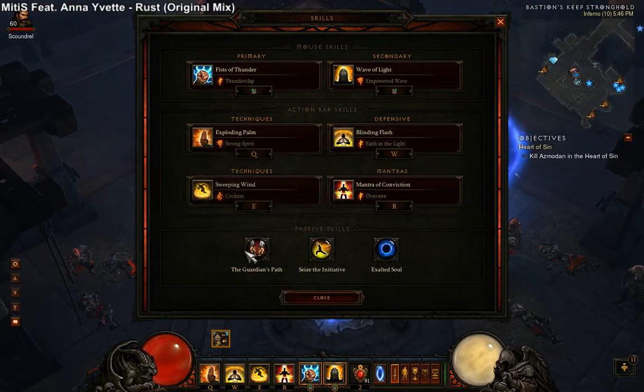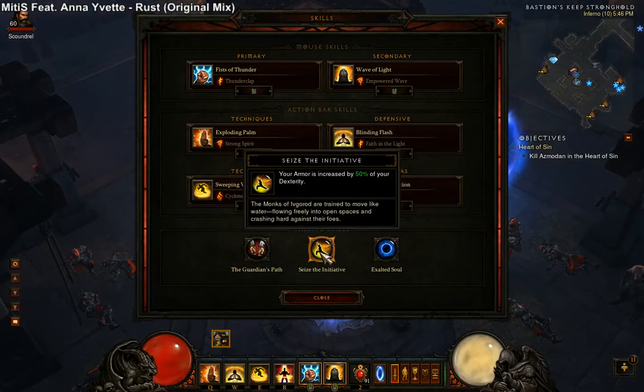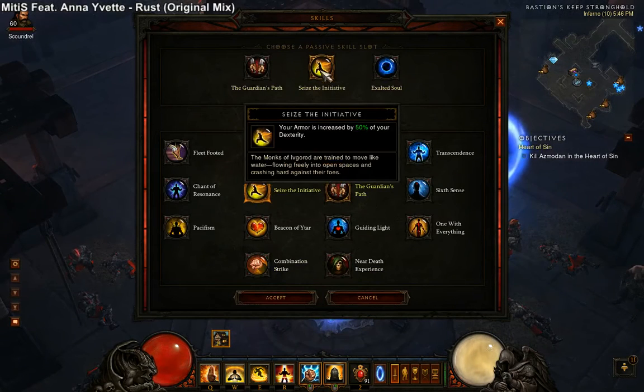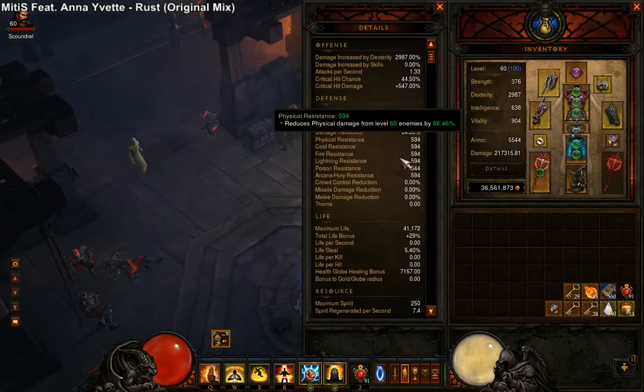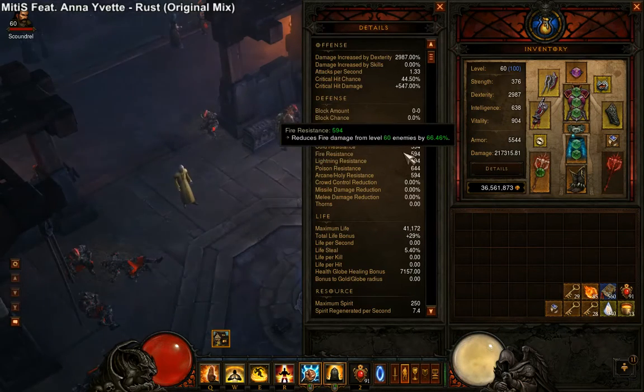It really helps in Elite Burst. And then as for the passives, I use these two like OAs and STI. You're definitely going to want to use this or one with everything with this build. But if you don't use STI and use one with everything, you're going to want to shoot for like 800 or more resists.